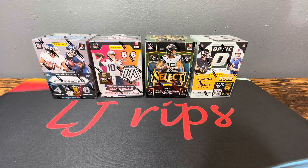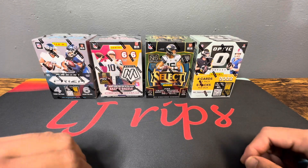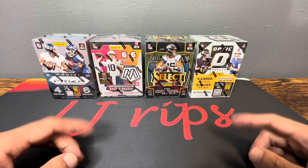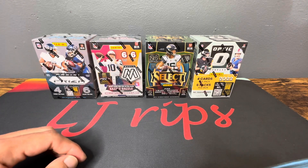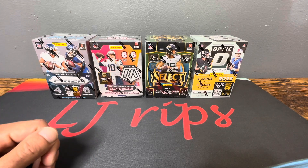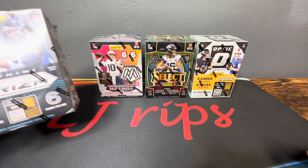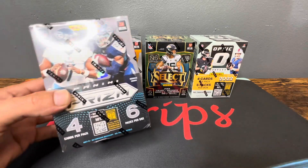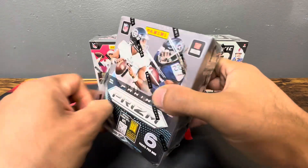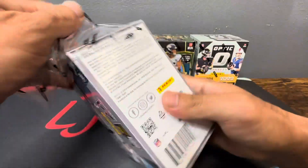Hey, what's up everybody, it's LJ here and we are back again with football blaster boxes. We got Prism, Mosaic, Select, and Optics — a little bit of a blaster box battle today and some of the funner rips I've had throughout the 2022 season. Without further ado, let's dive right in. We'll start with Prism and then work our way right. Plenty of potential chances for case hits out of these.